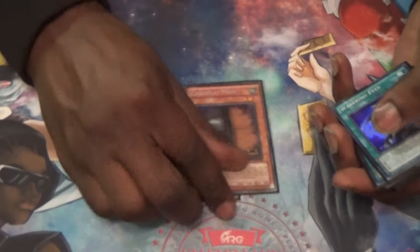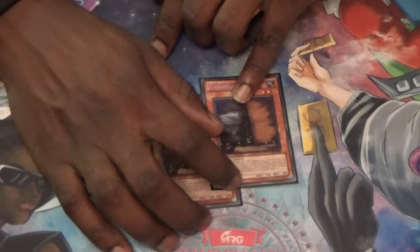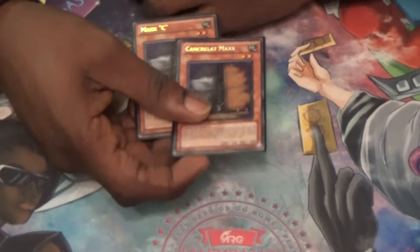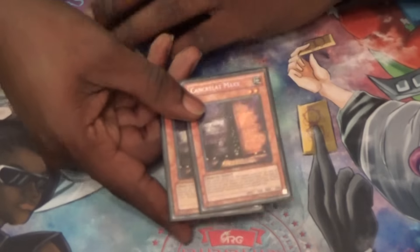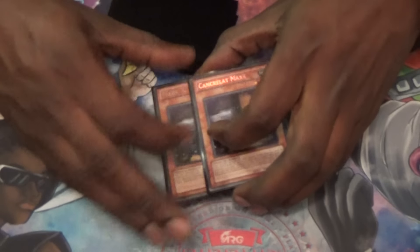I still play Double Max C, just because, still in the Mirror Match, you still want to get that advantage from them trying to go off. And especially if you go first and you set up your board and you have this in hand in the Mirror Match and they have to go off and try to out your board, you do this — then they have to really think twice about it. Especially if you have Raphlesia or a Nightmare or something on board, then they have to think twice about going off under Max C.